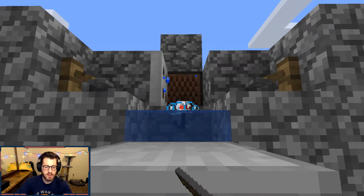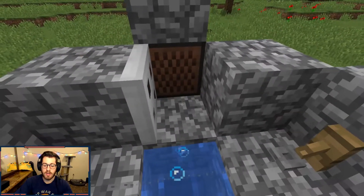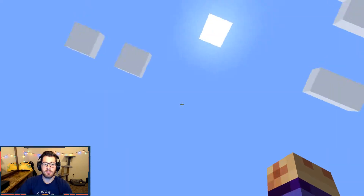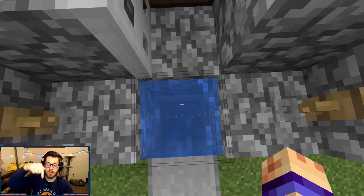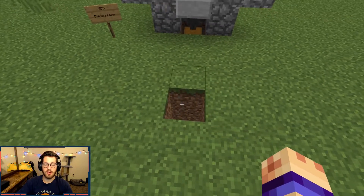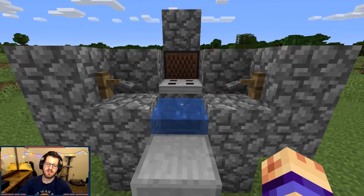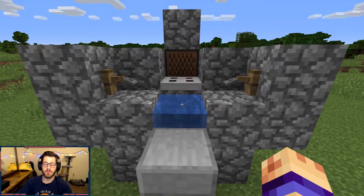The only thing you need to worry about is the blocks above the water source — everything above this has to be either clear or can be a glass block. Basically this water has to be able to see the sky. So if you build this underground, you're going to have to dig straight down from the surface and either put a glass block on top or leave it open. It doesn't need direct sunlight but it does have to have an unrestricted view of the sky.